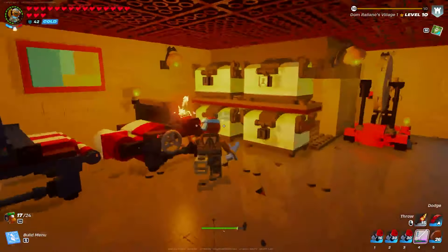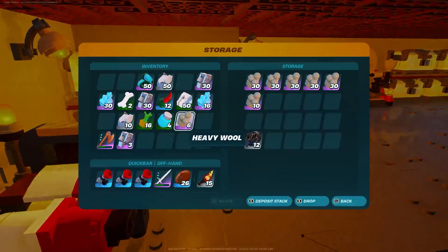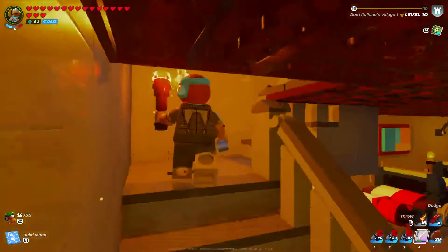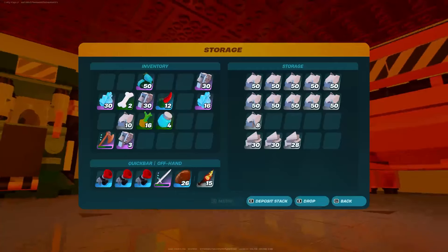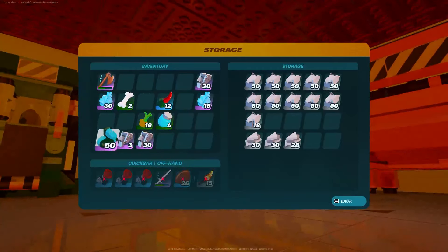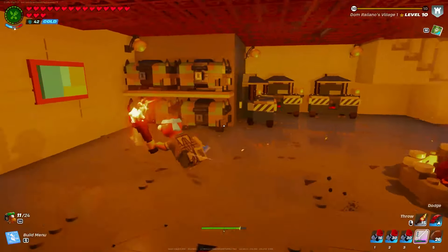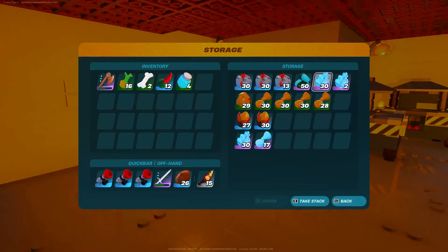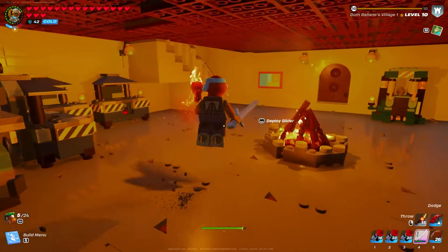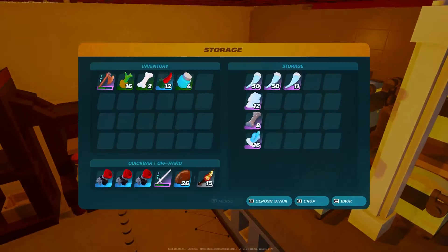Before we show off these sets, I want to mention that we do not know when these will drop in the game. When Epic discusses these things it means they're going to drop eventually, we just don't know when. The next few update dates are February 6th and February 20th — two small updates for v28.20 and v28.30 — but the major update is March 8th, when Chapter 5 Season 2 comes out. We may also see a Season 2 for LEGO Fortnite around that time, though it's not confirmed and I don't want to overhype it.